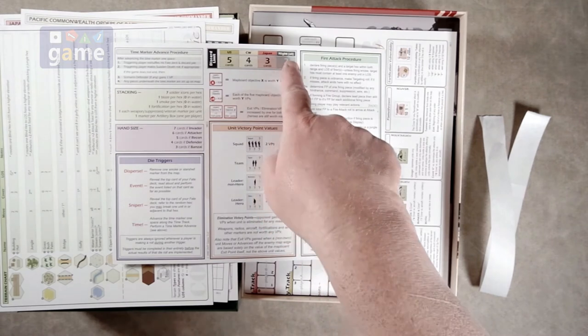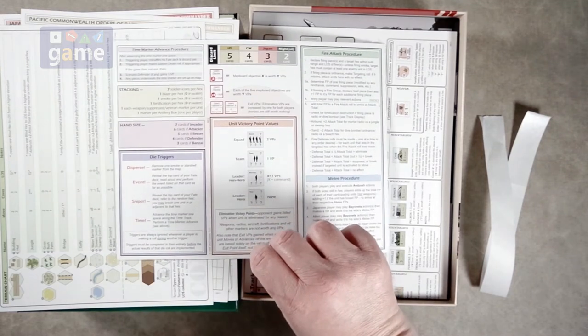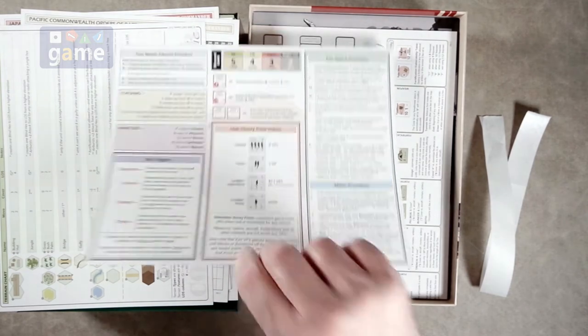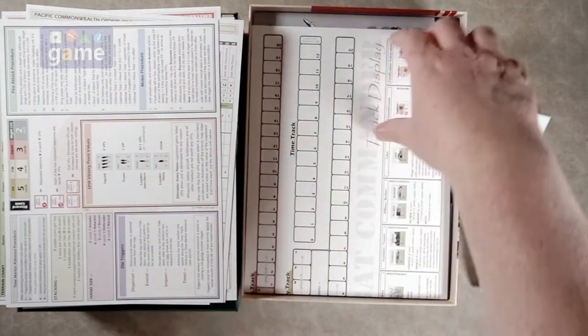We get the reference sheet for fire attack, melee, and discard limit for the different forces. Apparently there are night battles, which is a new feature introduced in this game. Some of these were optional rules added through C3i Magazine for Combat Commander. There's also a victory point values chart, hand size, and stacking limits — also single sided. So these reference cards you'll just have out when you need them.